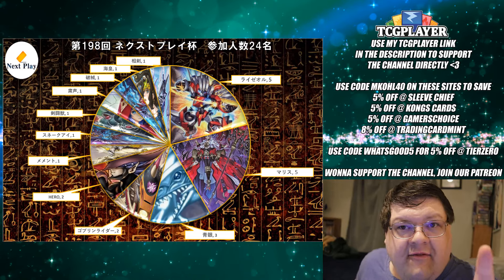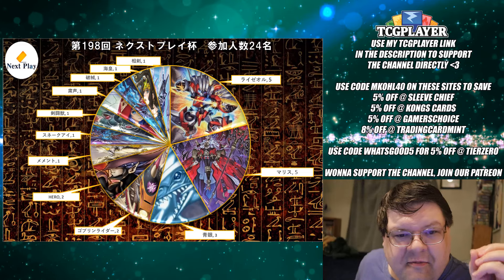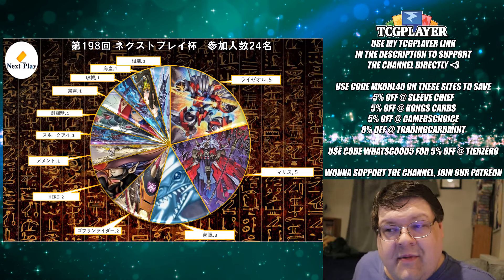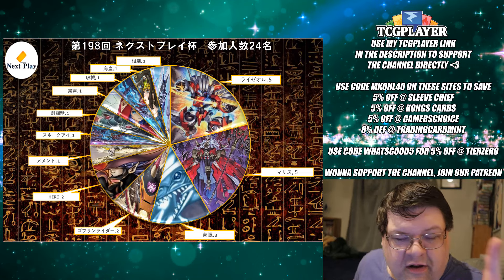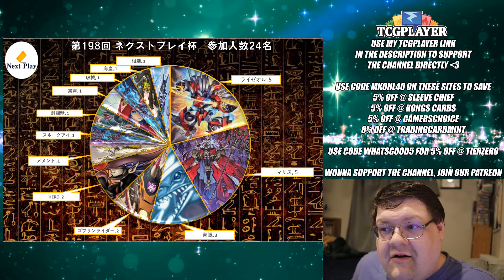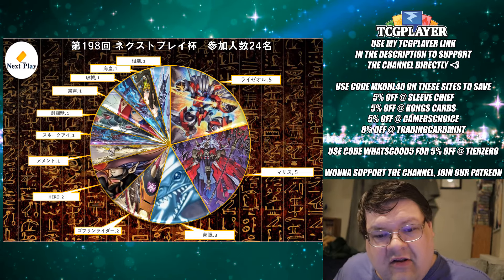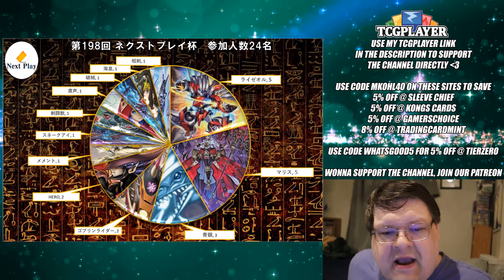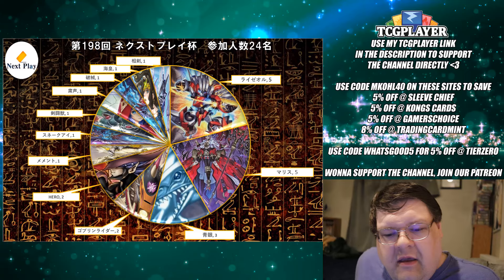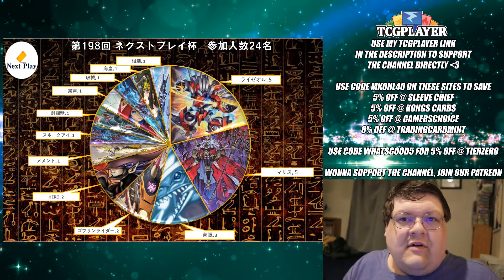We had five Ryzal duelists in the room. I love when five people in the room are playing virtually tier 0 meta that we all have to sit here and deal with, which is understandable. But on the flip side of that equation, we also had five Malice players stepping into the light as the second strongest deck — the challenger to smash through the meta. We also have three Blue Eyes White Dragon duelists.